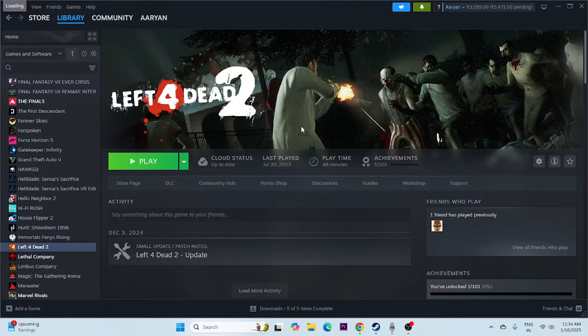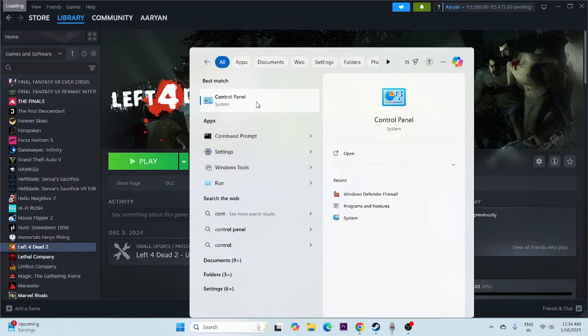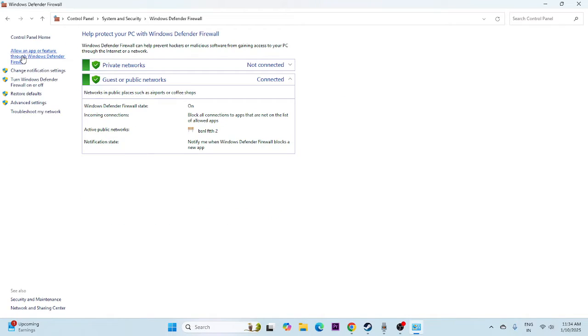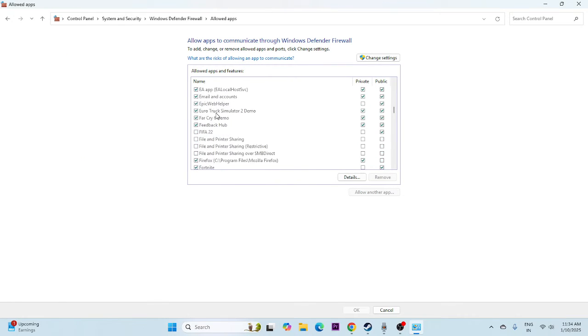Next, we need to allow the game through Windows Security. Search for Control Panel, click on System and Security, go to Windows Defender Firewall, then click 'Allow an app or feature through Windows Defender Firewall.' Scroll down and navigate to Left 4 Dead 2. If it is listed, make sure both the Private and Public checkboxes are checked. If you can't find it in the list, we need to add it manually.